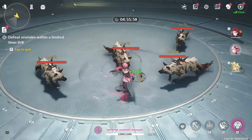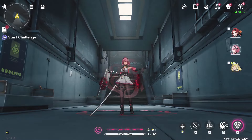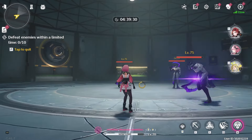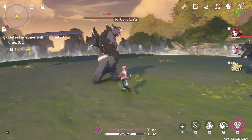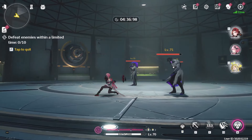Her resonance skill also pushes back certain enemies when cast. Her Rock Steady Shields also stay with the current on-field character to help with damage reduction. She can also parry enemies' attacks when you use her resonance skill right at the moment she is being attacked. I will explain more about this mechanic later, and also her resonance skill in general.